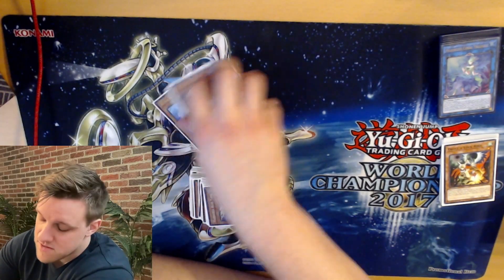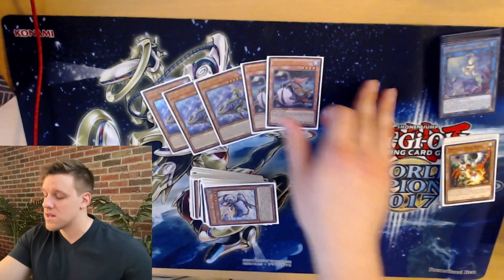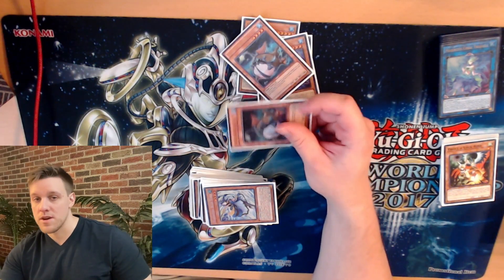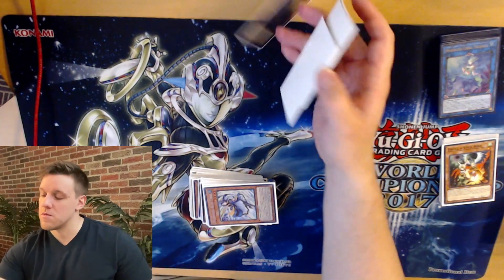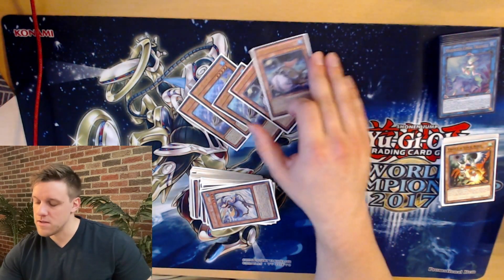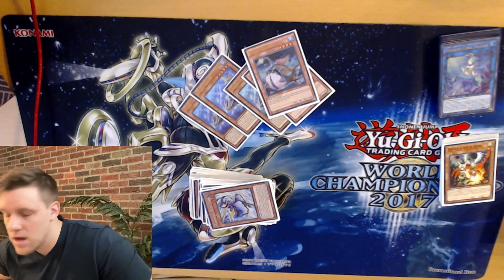Going forward, I'd cut the sharks for hand traps — probably three DD Crow, and drop to 40 cards. Or maybe three Chalice in the main to out Tier Limit. The one benefit of the shark package is it really facilitates rank four plays — searching Silent Angler and going into Bahamut Shark or Stealth Kragen, which actually won me a couple of games. But otherwise, I'm just going to cut them. At worst, I'd maybe play Silent Sea Nettle as level-four extenders and cut the Abyss Sharks for hand traps. Hope you guys enjoyed — leave a comment, like, subscribe if you enjoyed this style of video, and we'll catch you in the next one.